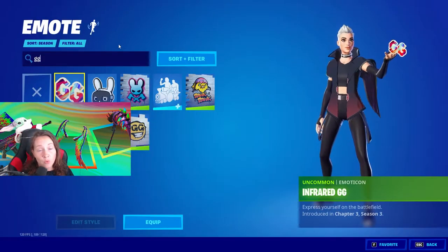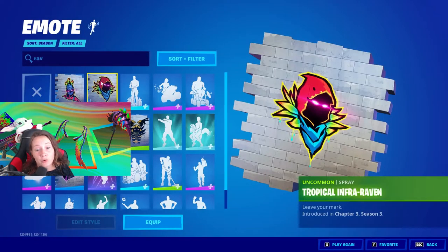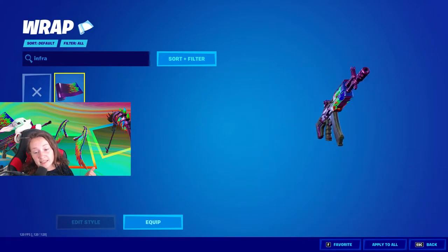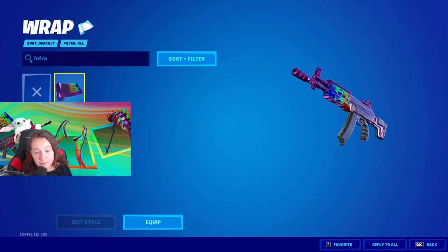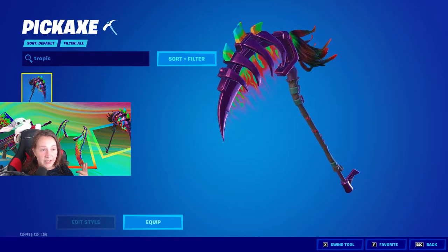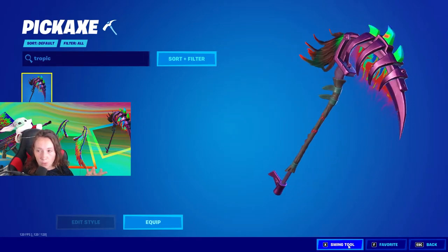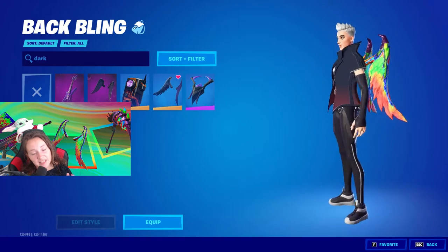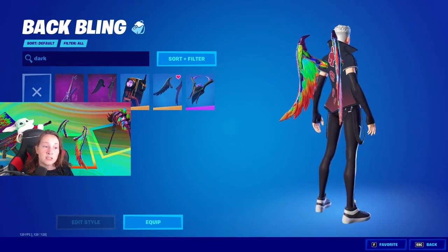Now that you've gone through all these challenges, here are your rewards. If you complete just one challenge, you get two rewards: the raven spray and a GG emote. If you complete three challenges, you receive an infrared wrap and a ravage spray. And if you complete all six, you get the Dark Wings Back Bling and the Tropics Beak Pickaxe. Super cool.